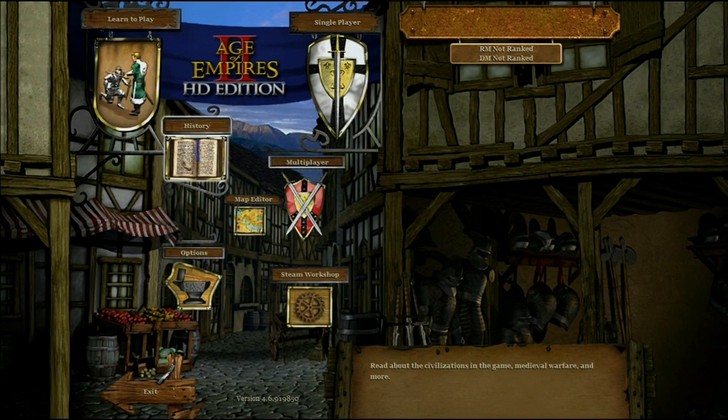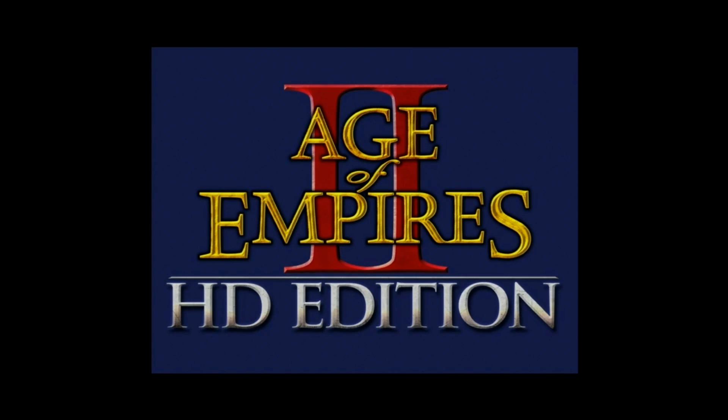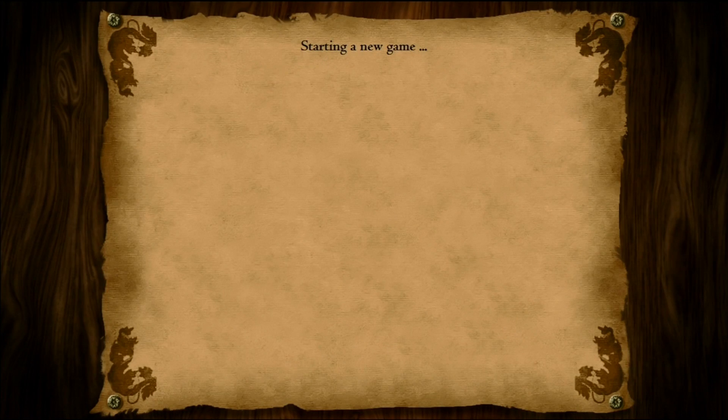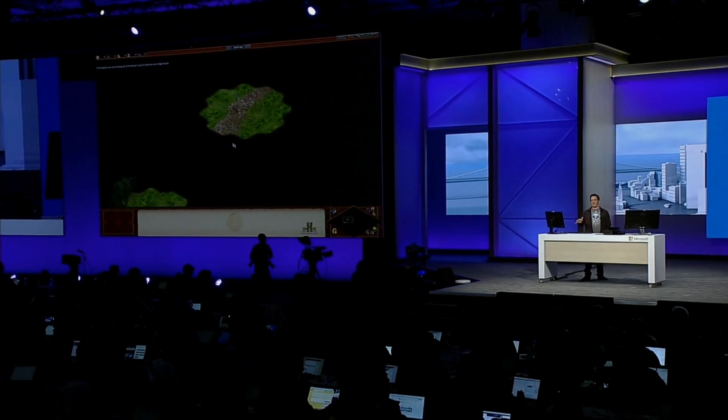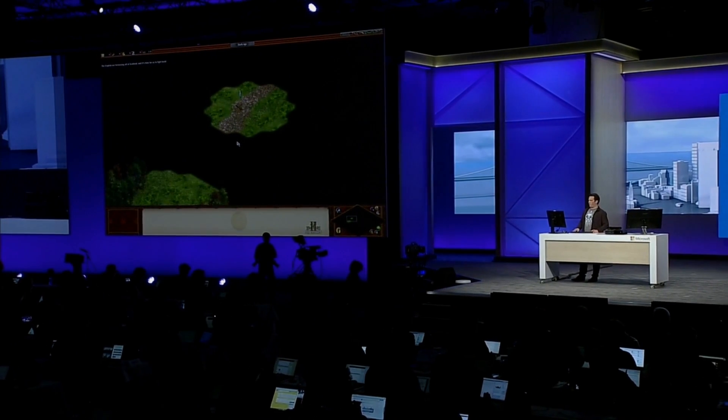But I want to actually boot the game and just show you. The proof is here. And there you go. So Age 2 HD, running as a modern desktop application, taking advantage of all of the features that Windows 10 enables.